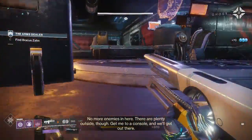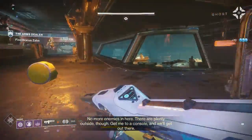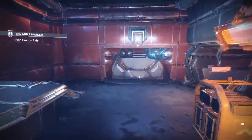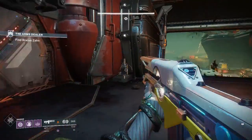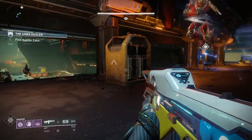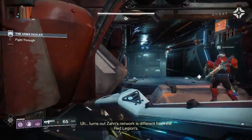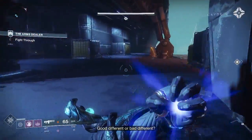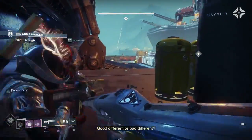They start things off by talking about some of the updates we got this week. We've gotten several Bungie developer insight updates with trailers, videos, and commentaries showing off changes coming in Warmind, including a video today that showed off the surface of Mars, the Hellas Basin, the Forgotten Shore, Nokris, and even the worm god Xol.